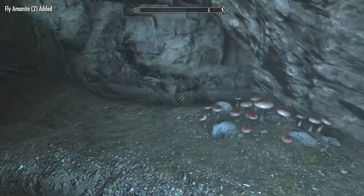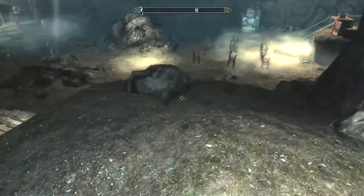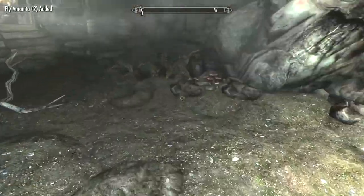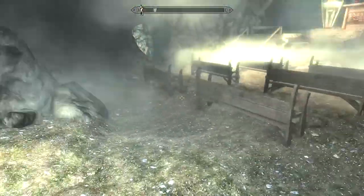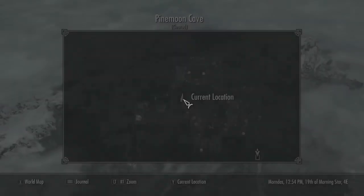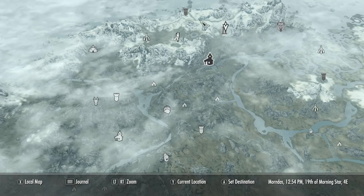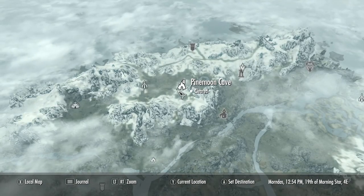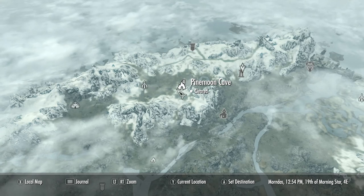To get Flyeramanita, go to Pine Moon Cave — I'm not kidding. Pine Moon Cave has at least 40 Flyeramanita, and with Green Thumb you will get 80 plus. I think I got around 100 from trying to find every single one. So that's 50 times 2 if you have Green Thumb at Pine Moon Cave.